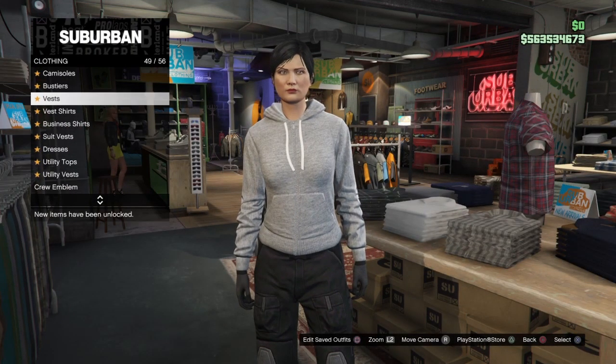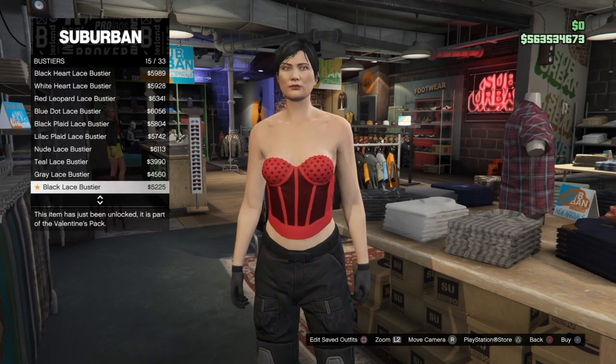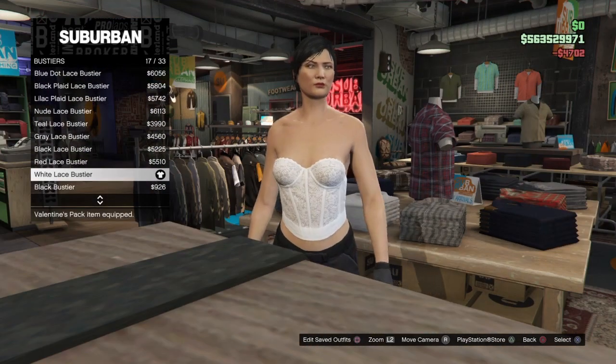Now turn around and go to the top section. Go down to Bustiers and go to number 17, which should be the white lace bustier. Scroll down to number 17, confirm you see the white lace bustier, then buy and equip it.